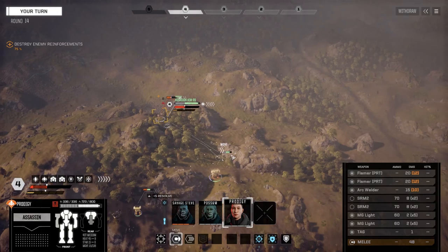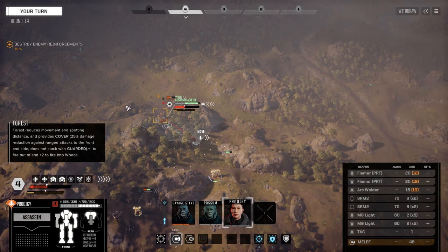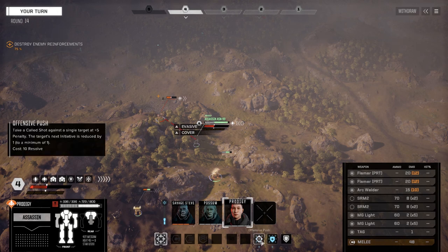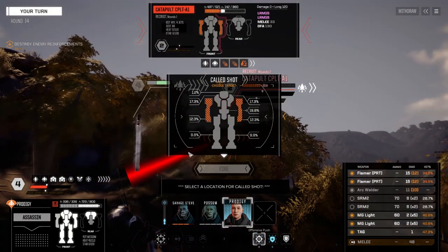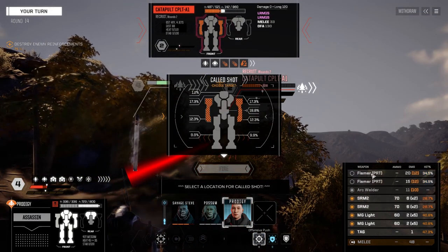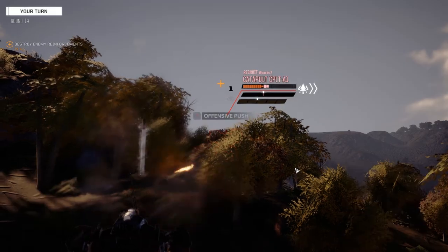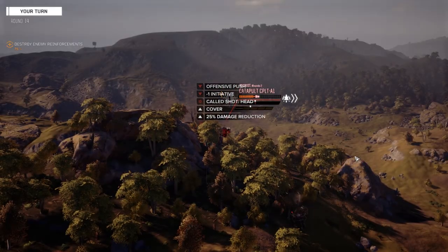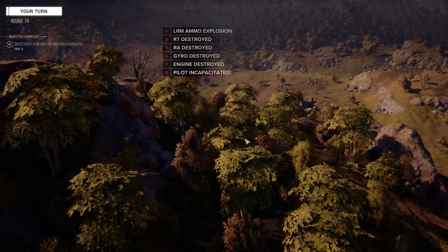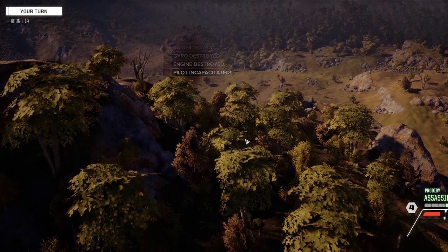Okay Prodigy, first thing — let's back up so we're not in a position where he can shoot us with missiles. We're still pretty close. We've got enough for about two more offensive pushes. We're going to put the SRMs on instead of the Flamers and go for a headshot and fire. Well, we tried.